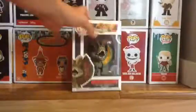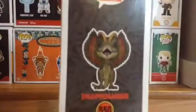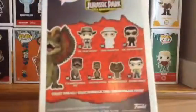Let's get onto the Dilophosaurus. So here it is. It says Jurassic Park 25th Anniversary, Pop Movies, number 550. Here's the side, and the back — it looks like it's kind of scratched there, and it shows all the characters.